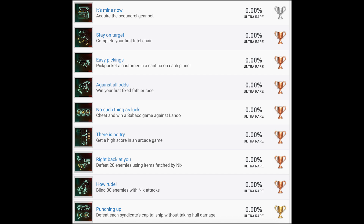Now we get to a pretty interesting gold trophy: 'Punching Up' — defeat each Syndicate's capital ship without taking hull damage. That one does concern me because if you can't refight the capital ships, then that could potentially be very problematic. I know you could back up your save and reload it if you had to. But to have a trophy like that in a Ubisoft game is not super common. Usually Far Cry games don't really have any majorly missable trophies. Avatar might have had like one. Assassin's Creed games sometimes can have missable trophies, but not often. So if you can replay those encounters, it wouldn't be missable. If you can't, then you probably want to wait and do those once you have a lot of upgrades and are pretty strong.